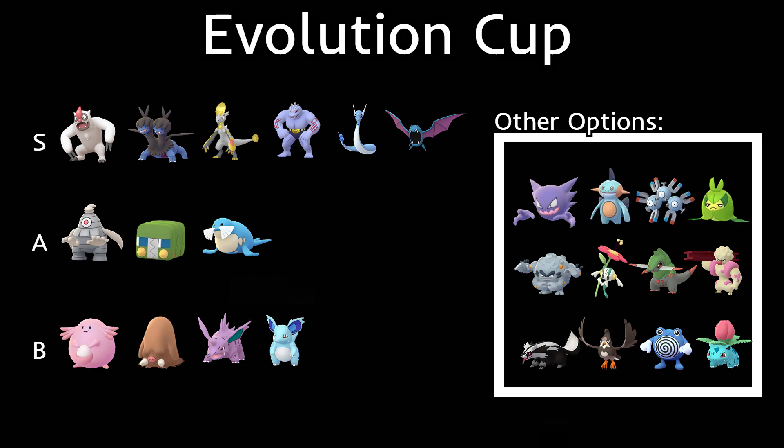Alolan Graveler is another option with Volt Switch, Rock Blast, and Stone Edge — a pretty powerful one. Flabébé is one of the few Fairy types that might see play, with Vine Whip and Moonblast. If you're looking to resist Dragon types, Flabébé can do it for you — and it can be any flower color, not just the red one. We also have Fraxure as another Dragon type, though I think Zweilous and Hakamo-o are better options.